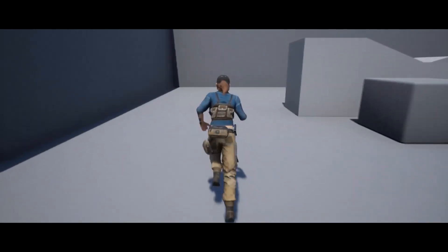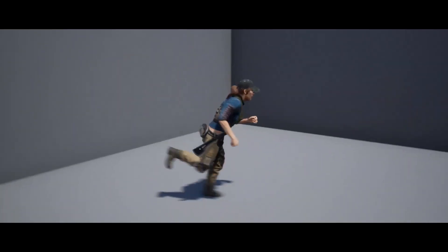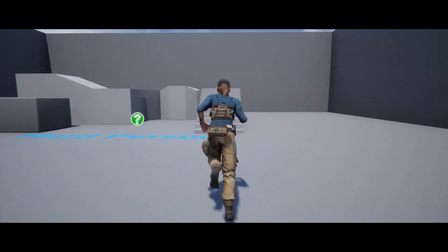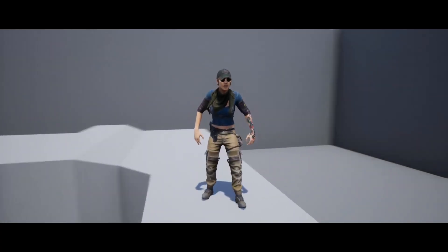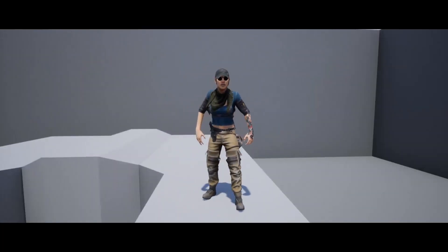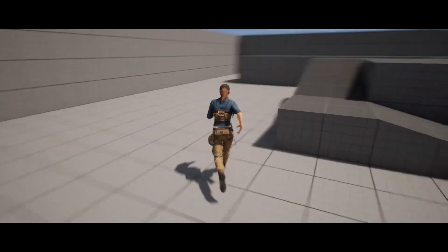However, you can see in the video on screen now that they work with the default UE animations, as the character rigs are UE4 and UE5 character skeletons. There are five characters, and across these there are 35 materials and material instances and 81 textures. These again look absolutely great. Normally this is £33 for the personal license and £44 for the professional license.